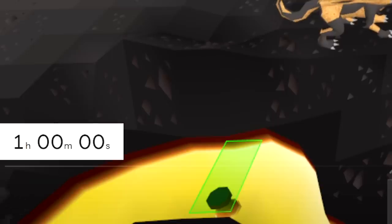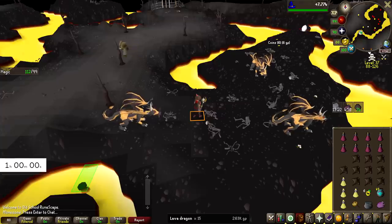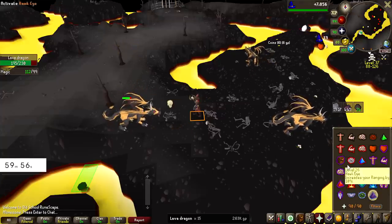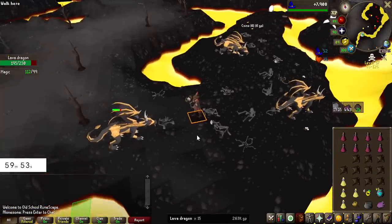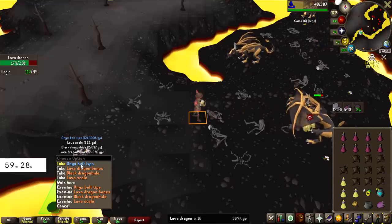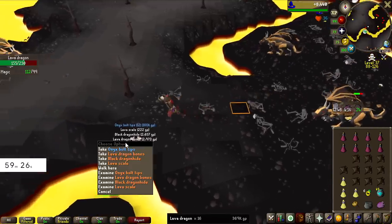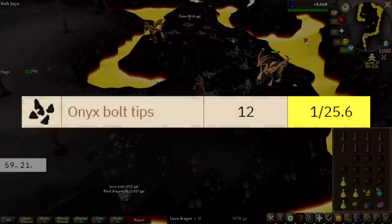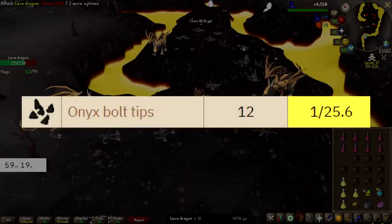I have now put a one-hour timer on screen, starting right now, to see how many kills we can get in one hour to gauge how long this grind is going to be. We're starting on 15 KC, so let's see where we end after an hour. These drops are going to be carrying the money made — 100,000 GP every single time. I'll put the drop rate on screen right now.